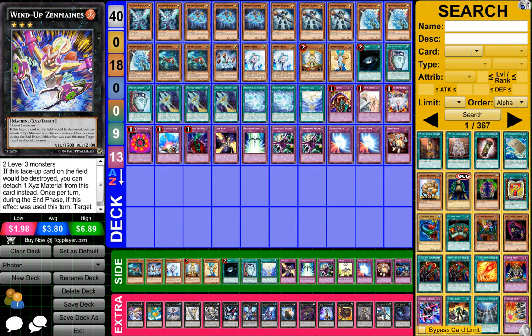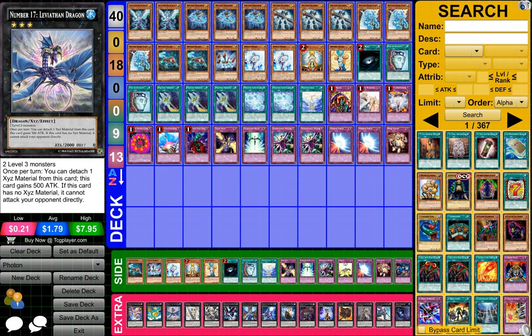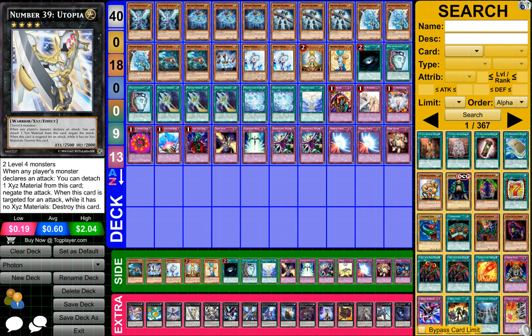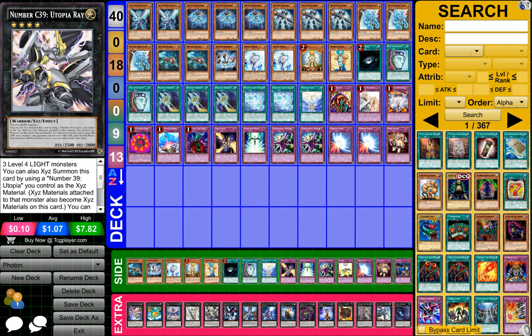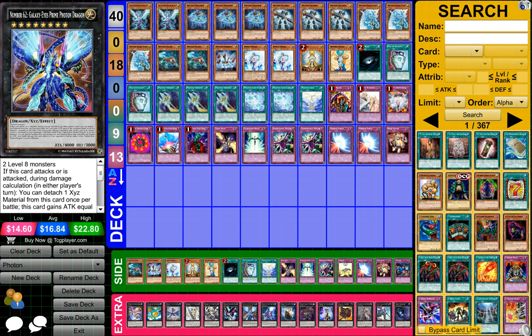For my extra deck, I have one Wind-Up Zenmaines, one Leviair the Sea Dragon, one Number 17 Leviathan Dragon, one Number 39 Utopia, one Number 39 Utopia Ray, and one Number 62 Galaxy Eyes Prime Photon Dragon.